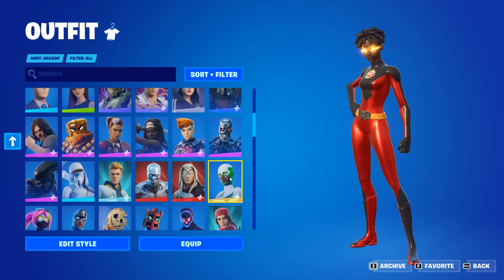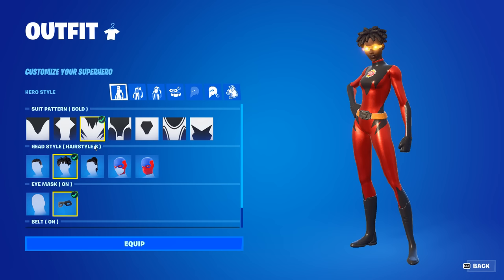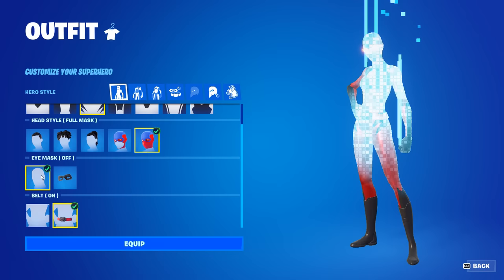Go ahead, select it, then click on edit style. On the first page — the hero style — you want to make sure the suit pattern is on the third one, which is bold. You want to make sure the head style is on full mask, the eye mask you want off, and then the belt you want off as well.